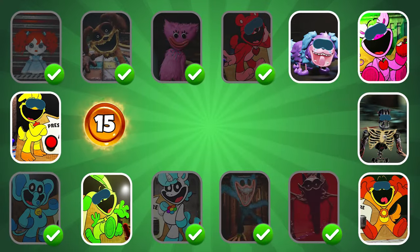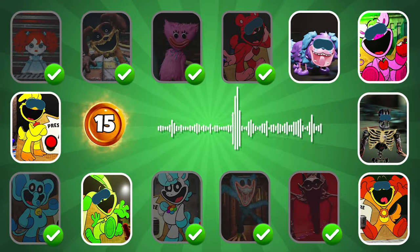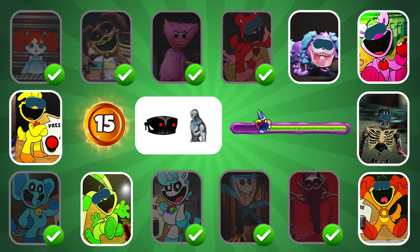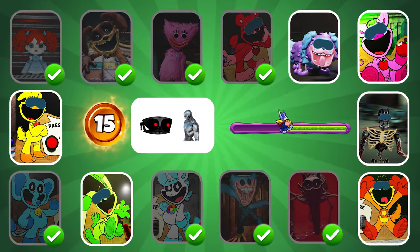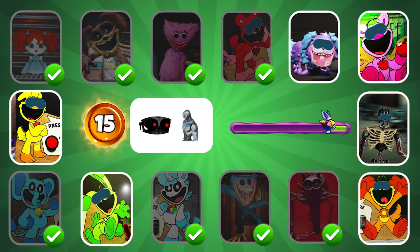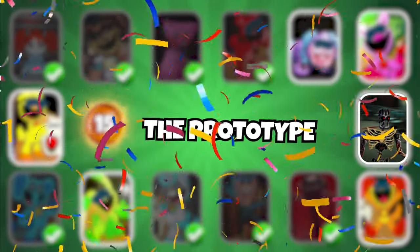Round 15: which character's voice is this? "Returns, has that limp excuse for a C-E-O?" Correct, it's the prototype.